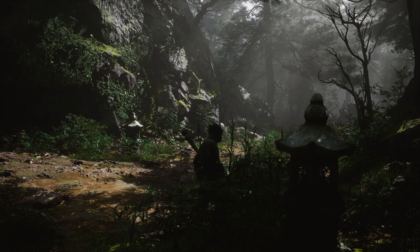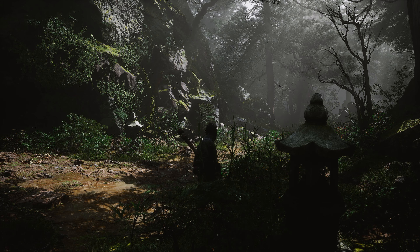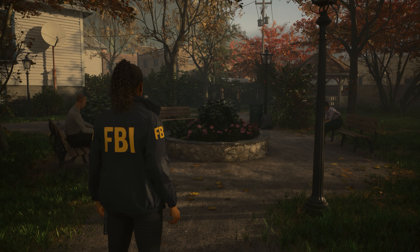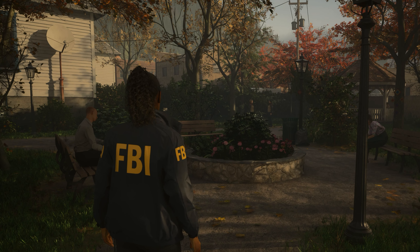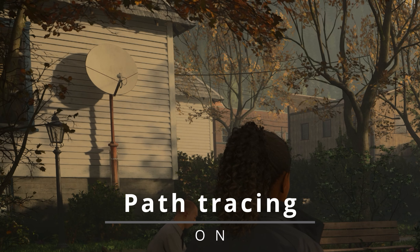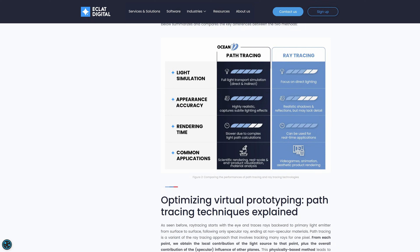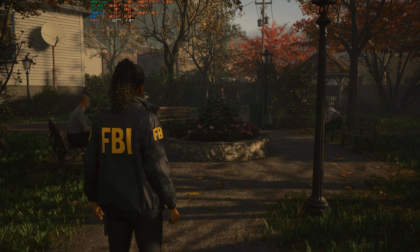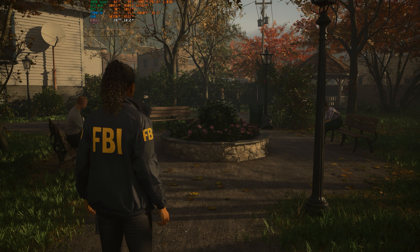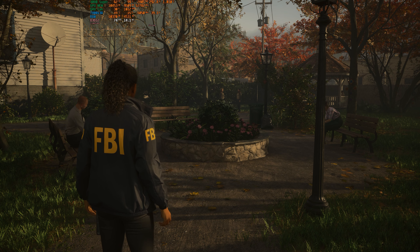When we move to modern games, the difference can be hard to see — you really need to pay attention to notice it. Just look at this Alan Wake 2 scene: look at the shadow that a satellite dish casts on the side of the house. With path tracing enabled, the shadow looks real, as opposed to when it's disabled. Path tracing is an advanced ray tracing technique used to create graphics indistinguishable from reality, but while playing we take it for granted as it's not the main area we focus on.